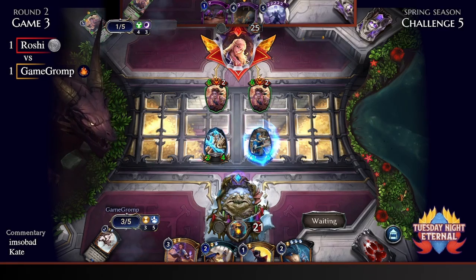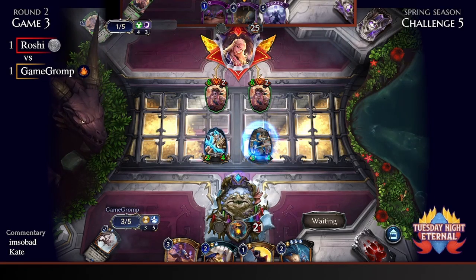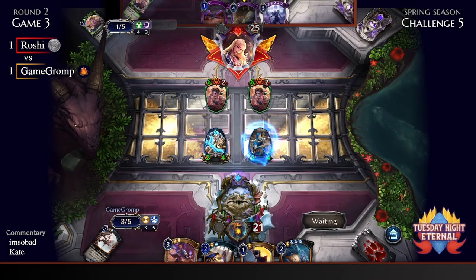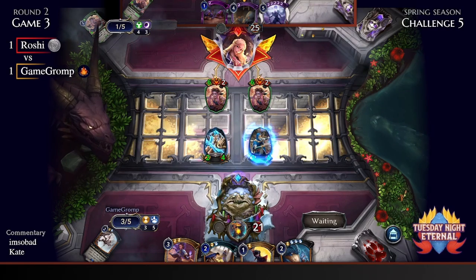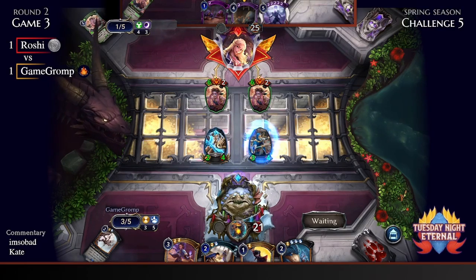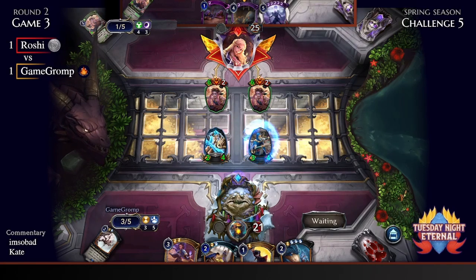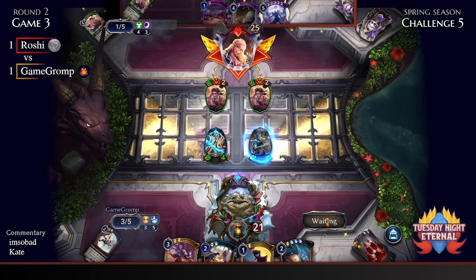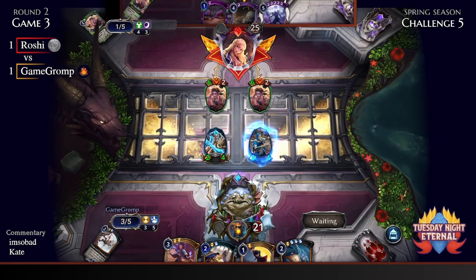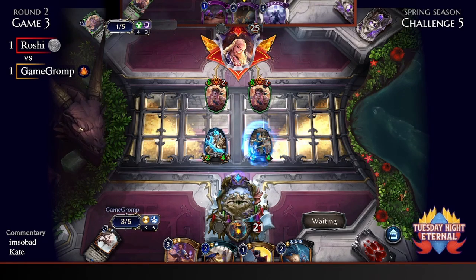Those Unionists are huge and have taunts, so they must be blocked if not dealt with — a very awkward situation for Game Gromp's board. Game Gromp can Equivocate and also use Stutter Step from the new Unleashed set, which makes a unit disappear and reappear at the start of the next turn. It is indeed a fast spell, so we can temporarily deal with the Unionists, but they're going to be a problem going forward.